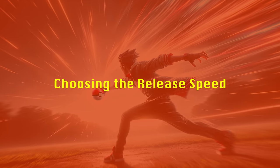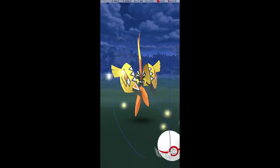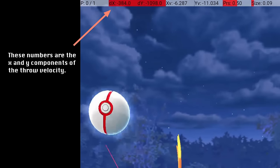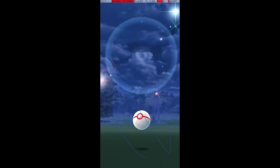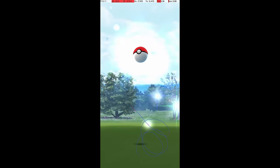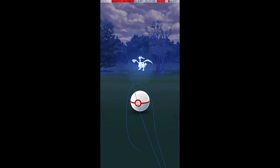After choosing a release point, I select my release speed based mostly on intuition. Release speed is much harder to quantify than the point at which your finger leaves the screen. For most throws, a moderate, natural release speed is fine and the release point is all that needs to be adjusted. But for particularly atypical throws, it will need to be adjusted. For very close Pokemon, the release speed generally needs to be very low so the ball doesn't overshoot. For very far Pokemon, the release speed needs to be very high so that the ball doesn't fall short.